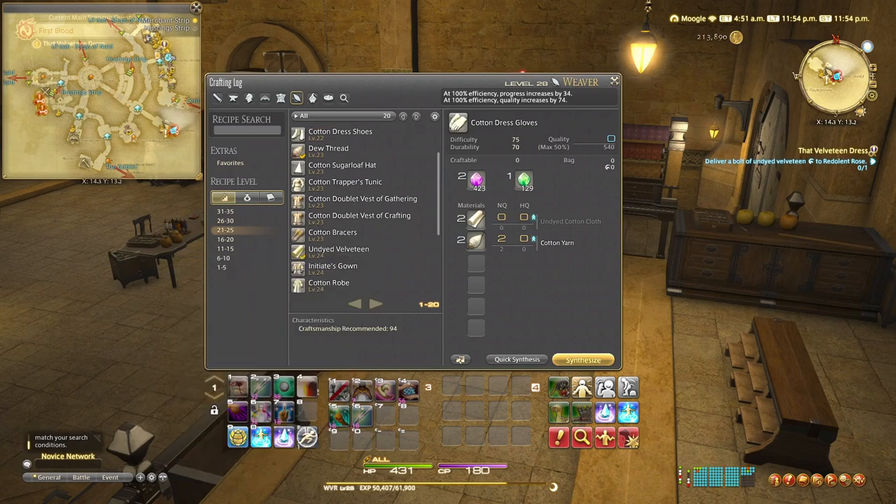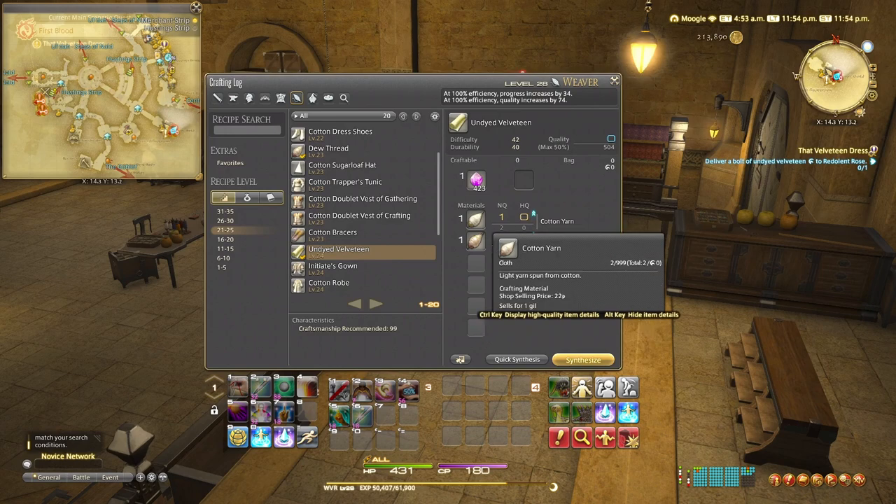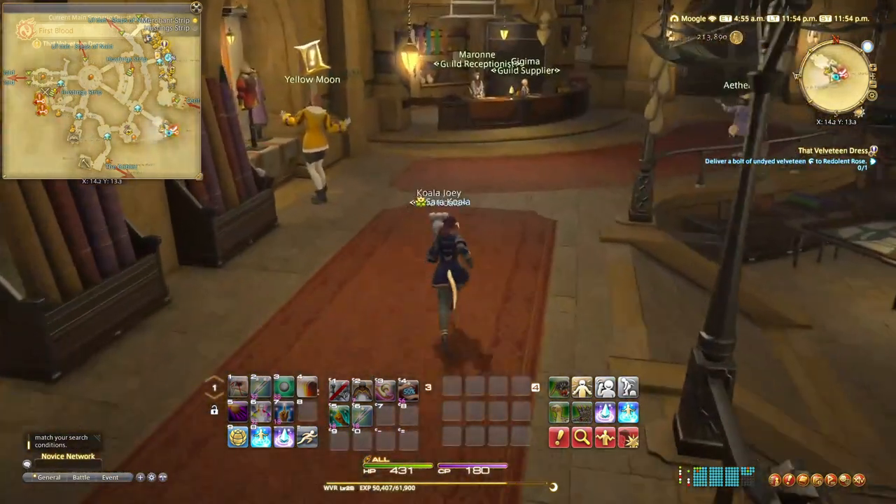Let's look at our crafting log. In the levels between 21 and 25, we can see the undyed velveteen and the ingredients needed to make it. As you can see, I don't have the required stuff yet, but we will. I need cotton yarn and I need dew thread, so let's go get some.